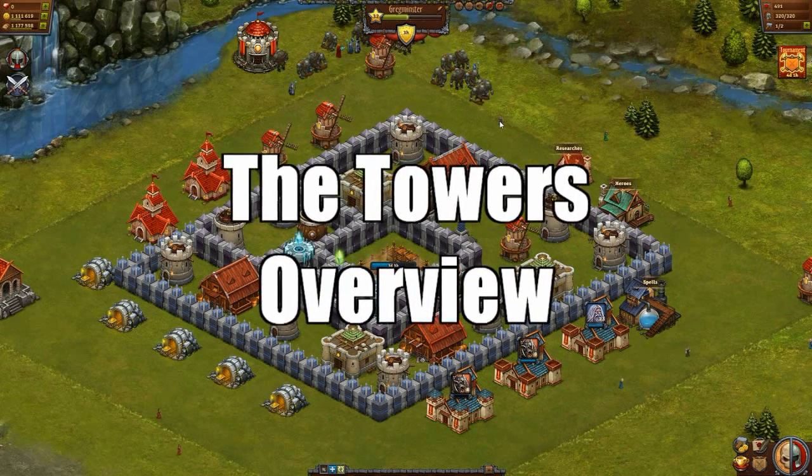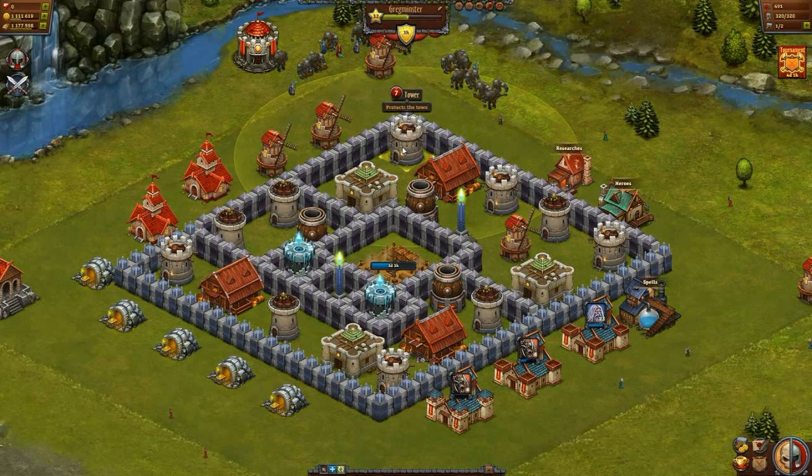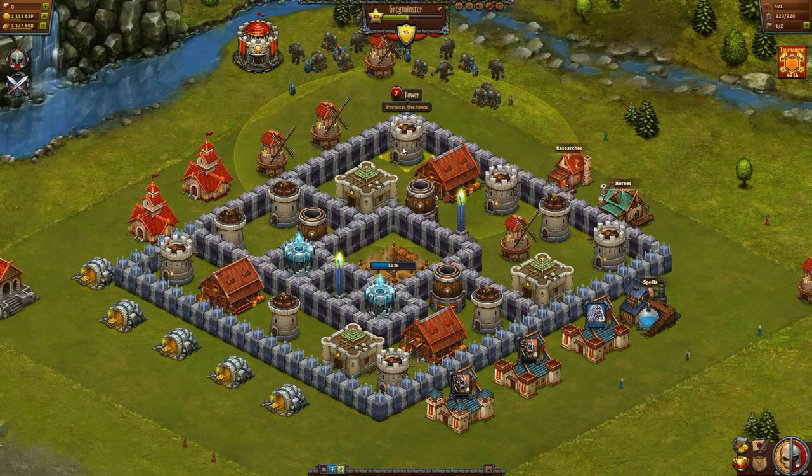First, a discussion of the towers. The regular tower has the most hit points of all your towers, so it should be the first tower that your enemy troops are dealing with, at least in a general sense.